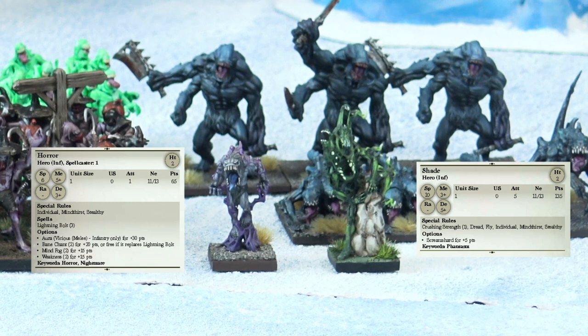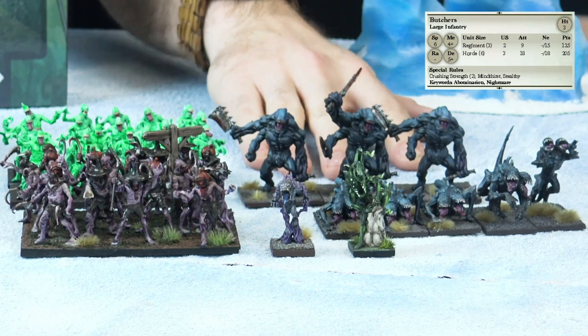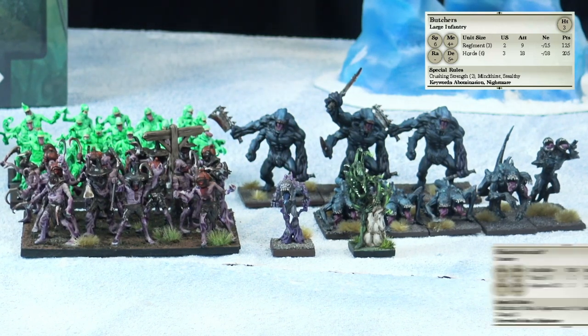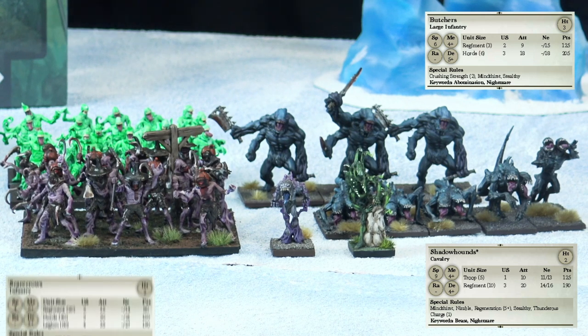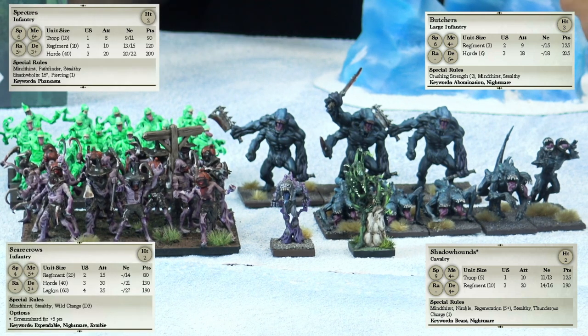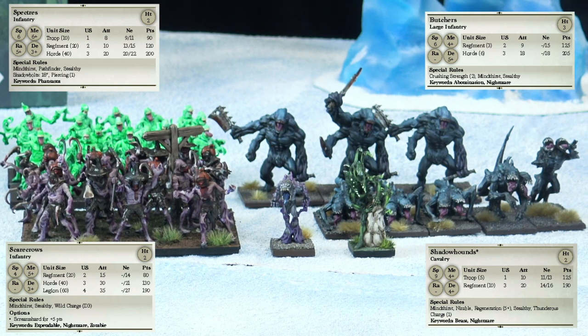So what you get with these — obviously you get the three Butchers, you get the five Shadow Hounds, you get 40 of the Scarecrow or Spectre. So you can build them either way. You get a really nice option to build either the Scarecrows if you want melee focused, or Spectres if you want range.